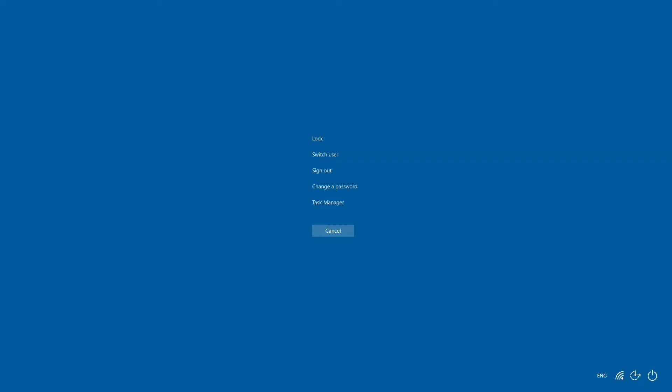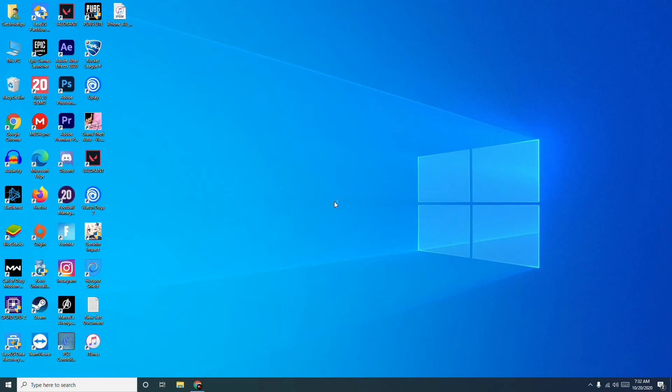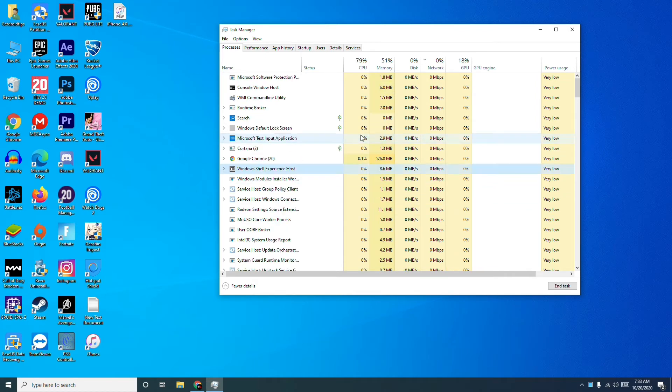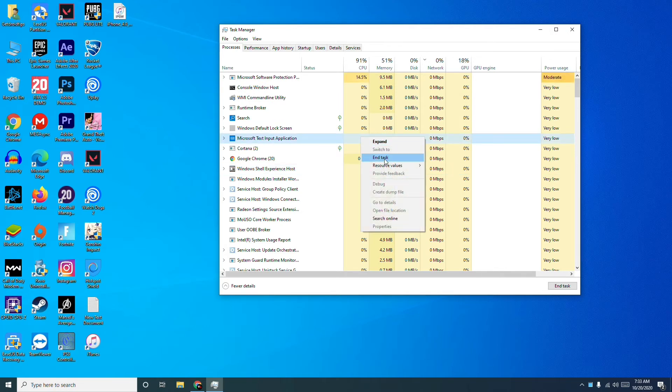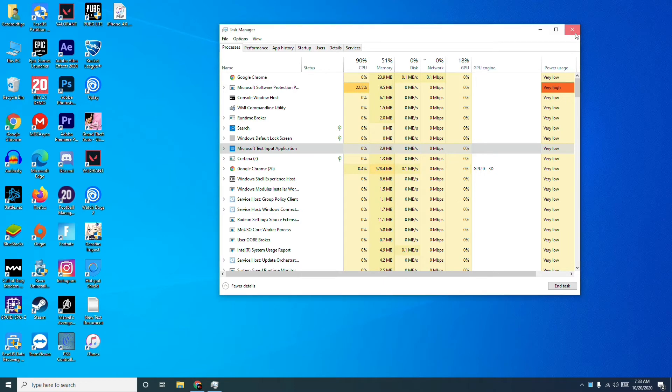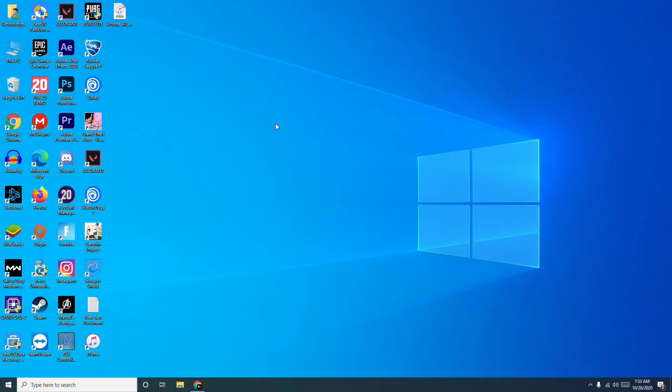As you can see, I've pressed Ctrl+Alt+Delete on my keyboard. This takes me to the screen where you go to Task Manager and click on it. Check whether any game files are running in the background. If they are, select the respective file and click 'End Task'.